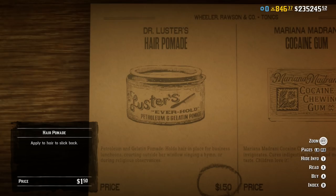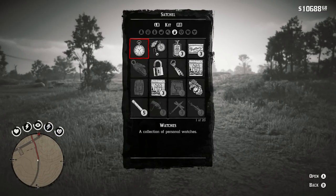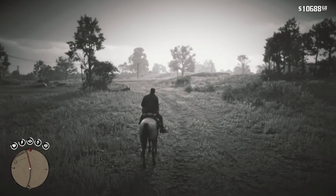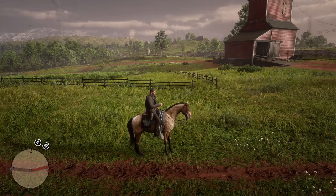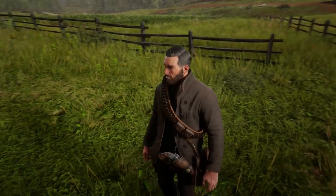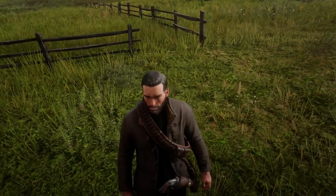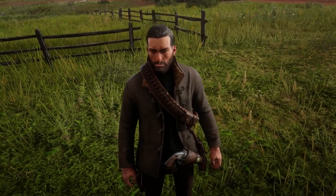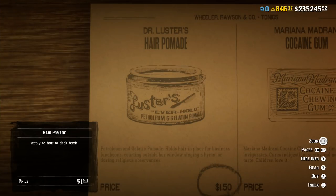At number 4 we have hair pomade. This item is definitely useful within story mode because it allows you to grow out Arthur and John's hair, but within Red Dead Online it has no benefit whatsoever. And if at some stage in the future Rockstar brings in updates where this item is useful, you can find it by looting chests or looting enemies. So there is no point paying $1.50 for this item.